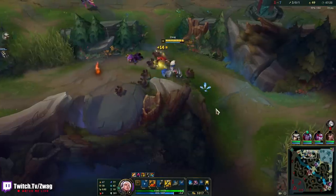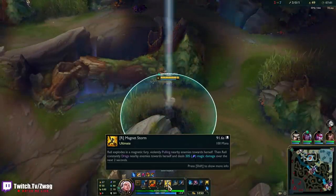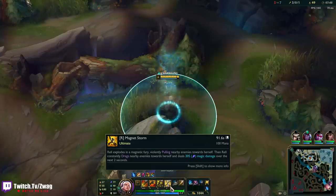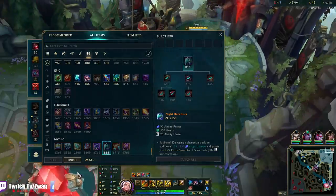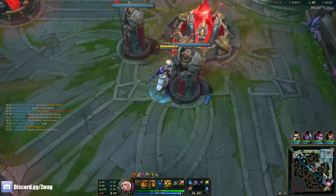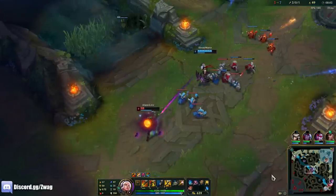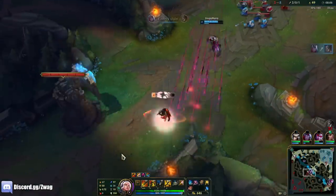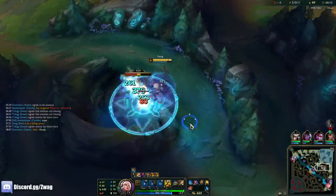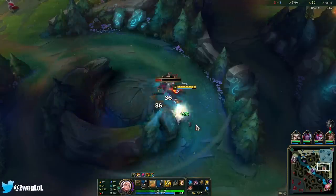Doesn't feel too bad so far. Her ult can pull people in — it's like the Irelia soul pull. I'll go Sorcerer's Shoes — if I'm going to steal their magic resist and lower it, flat pen is going to be really powerful. Nice, got him, I jumped the wall! Night Harvester is going to give us some haste. I could go cooldown boots too so I flash more.